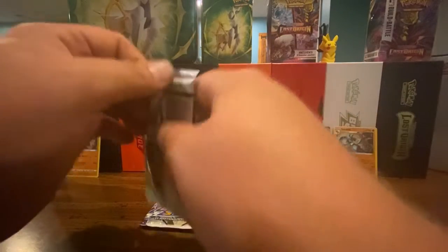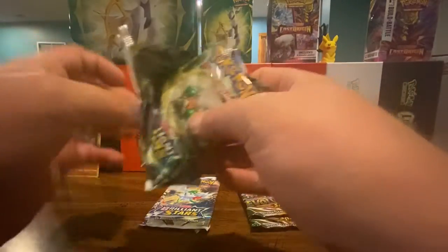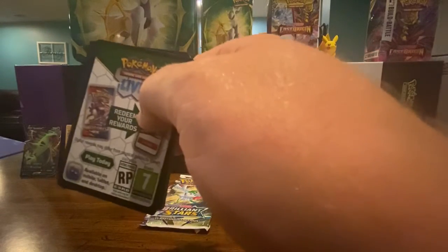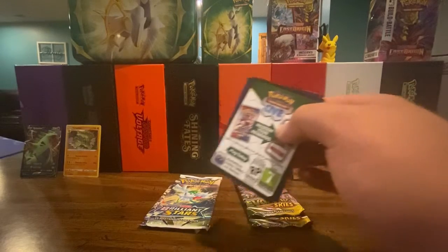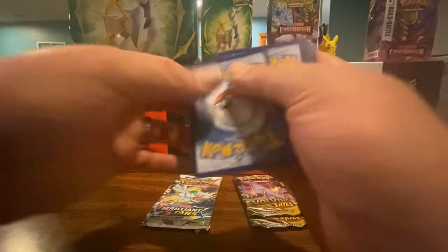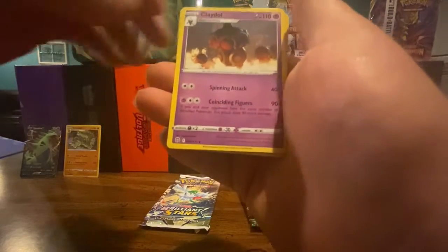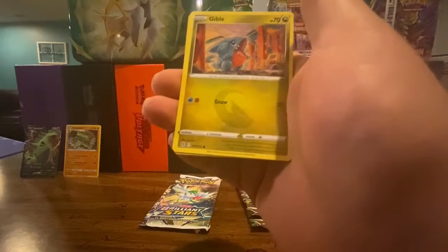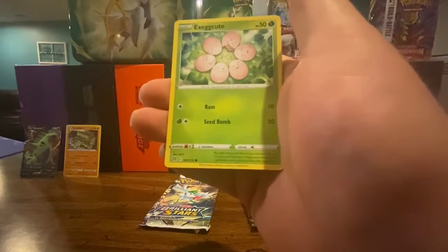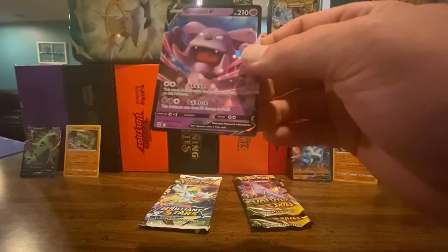Next pack. Code card — and a V-Star! Acerola's Premonition, Claydol, Collapsed Stadium, Marill, Gible, Trapinch, Exeggcute, Starly, another Acerola's Premonition as the reverse holo, and a Granbull V.